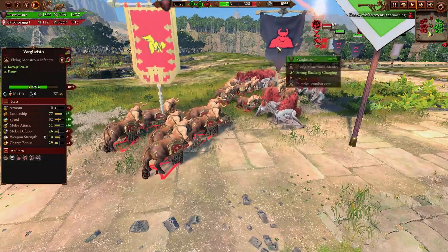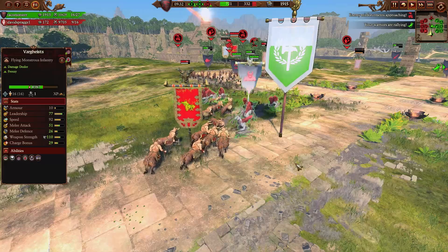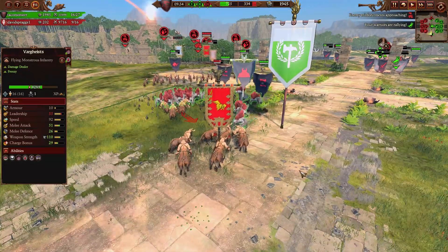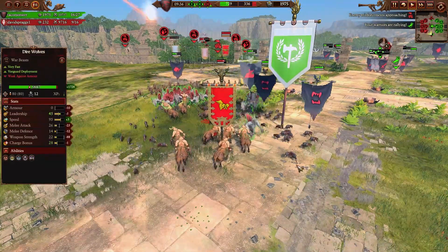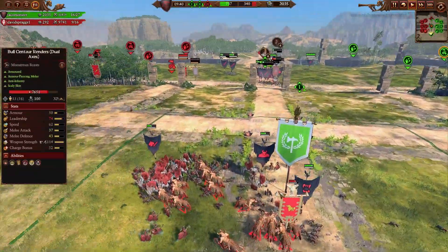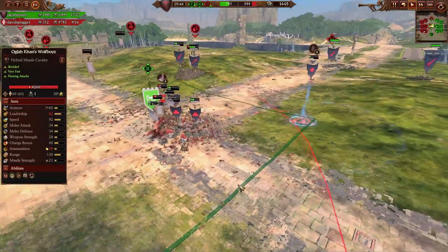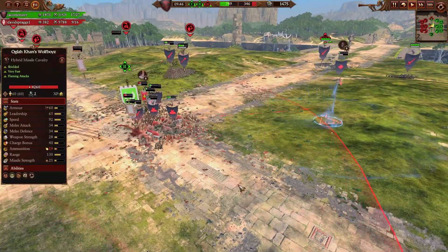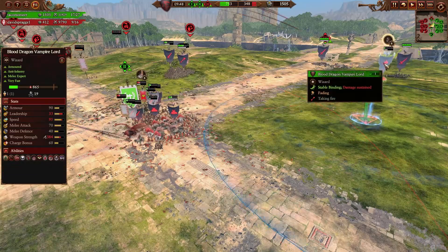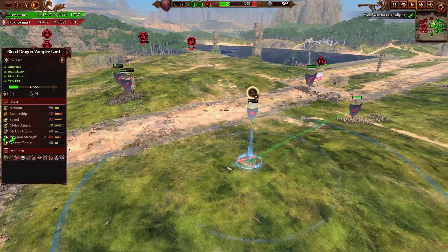Vargeist vs. bull renders — bull renders win. I thought they already did so much damage, but turns out they were already weakened from fighting on the other side. Have the black knights and dogs coming in to surround and cause some havoc — that should be easy to mop up. These wolf boys are gonna be a problem though. Opponent's trying his best to take out my lord, but that's not gonna happen today — just too fast, too many units, full map control.